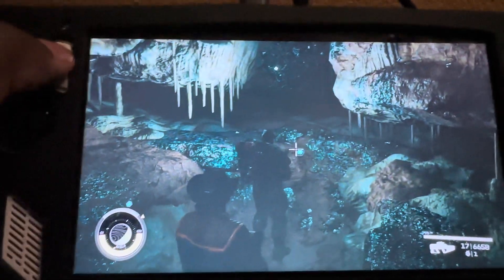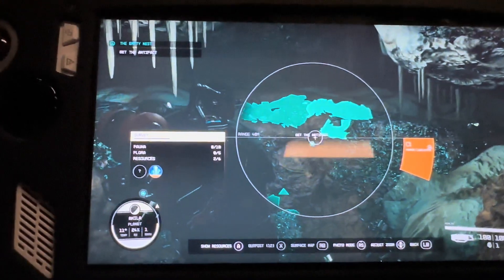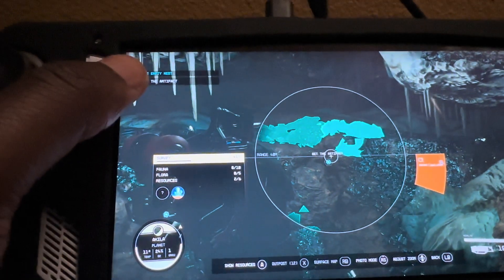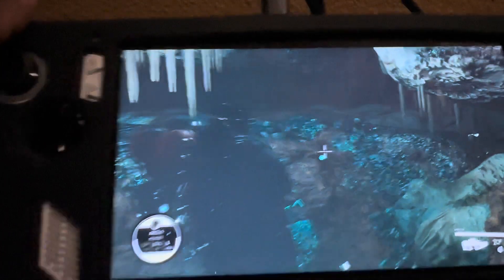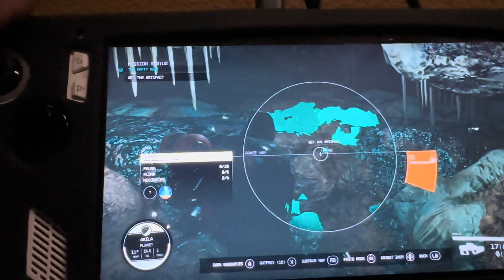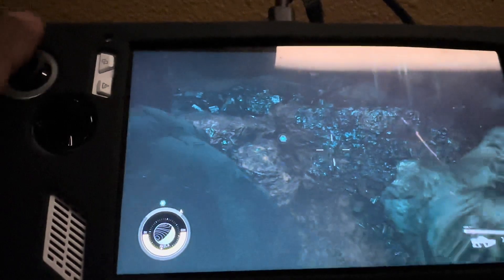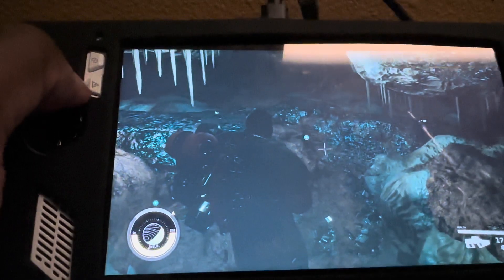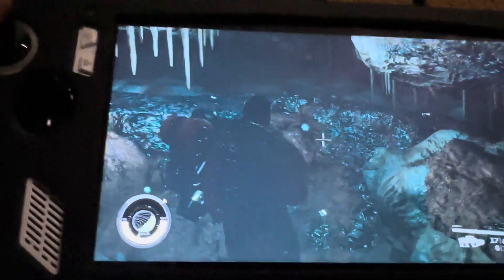If you're watching this video, it means you ran into the same problem I did — you do the mission called the Empty Nest, you grab the artifact, and it still tells you to get the artifact. I'll figure out a way to fix this. Let's say you continued on with the mission like I did, and some of the missions are still acting buggy.